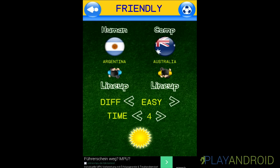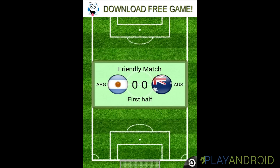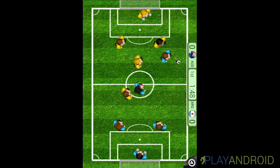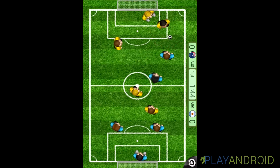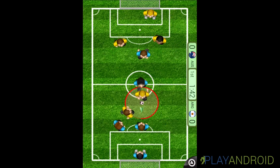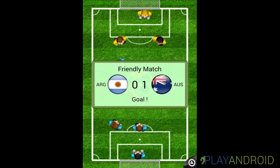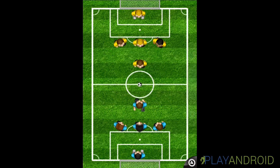Difficulty set to Easy, and here I can change the weather from snow to rain, indoor, or sunshine. It's Argentina versus Australia and I'll be playing for Argentina. Now I have control of the player. You see this red circle slowly diminishing — that's your time, the time you have for a successful pass or kick.